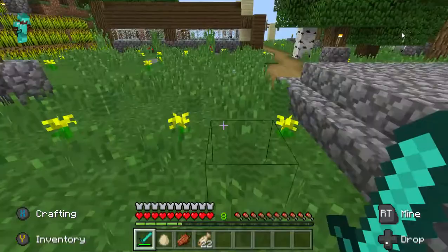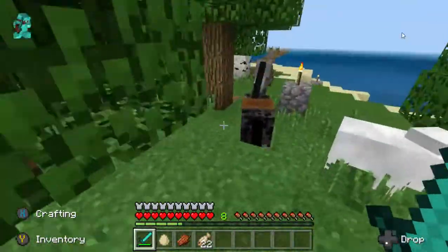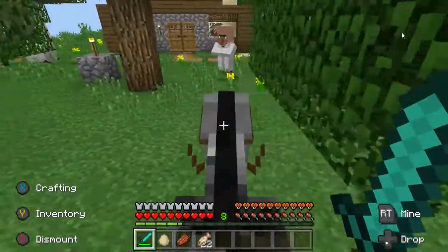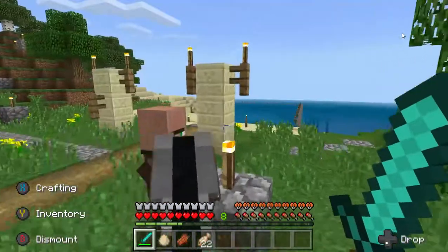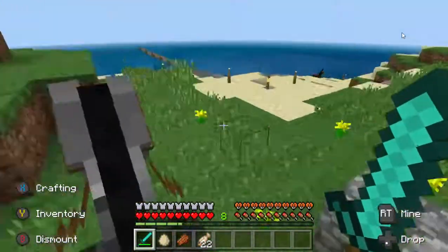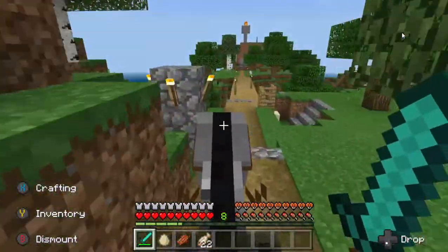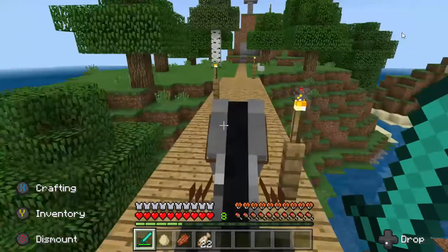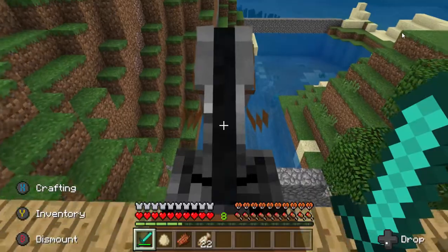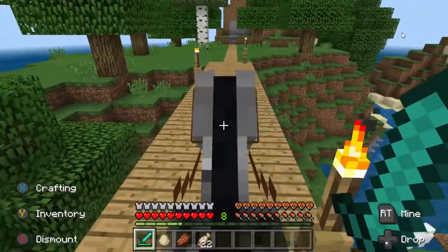Hawkeye ran off on us — oh no, there he is. Gonna hop on Hawkeye and head over to the main continent. As you can see down there, I have a dolphin pen with two dolphins: Jacques and Cousteau — so, Jacques Cousteau.